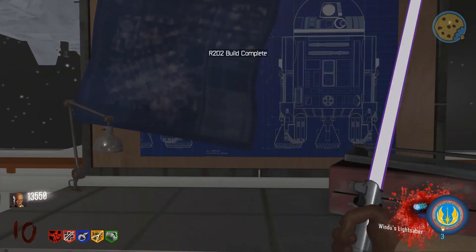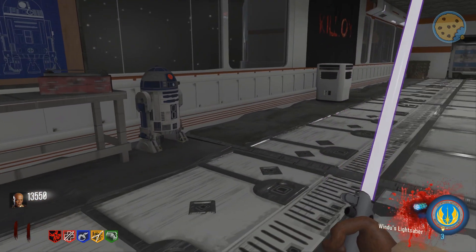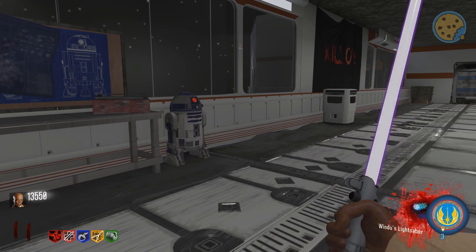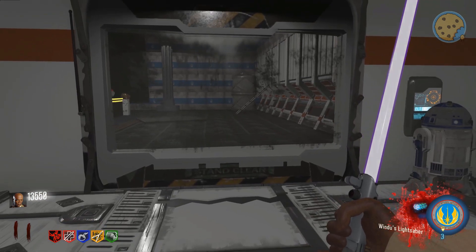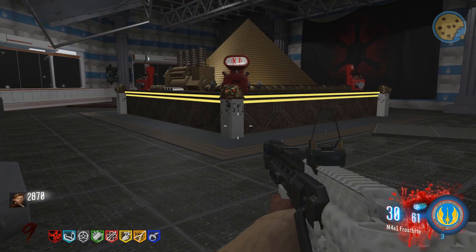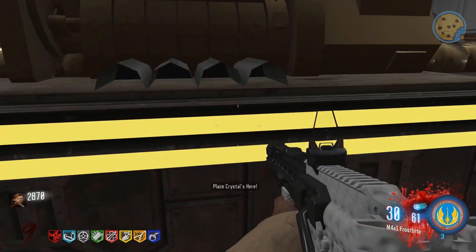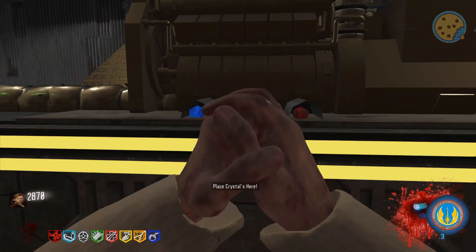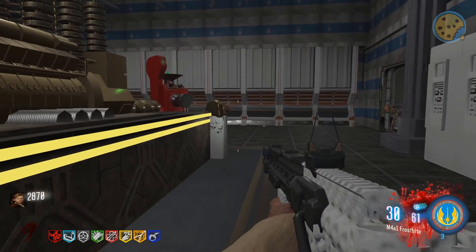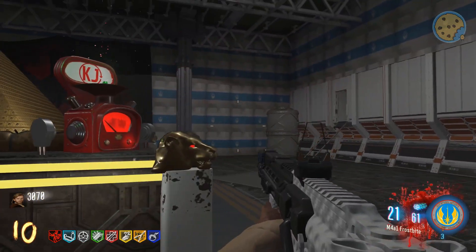You can then head over to this crafting table and build R2D2. He will proceed to open the pyramid room for you. Once you're in the pyramid room you just have to place the crystals into these tubes. This activates the pyramid and you just need to get kills in each corner.